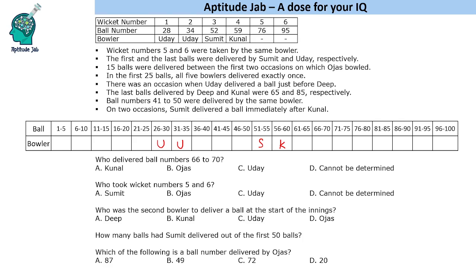Now it says that wickets number 5 and 6 were taken by the same bowler. Wicket 5 is from balls 76 to 80 and wicket 6 is in this slot — so these are the same bowler. The first and last balls were delivered by Sumit and Uday respectively, so first is Sumit and last is Uday.